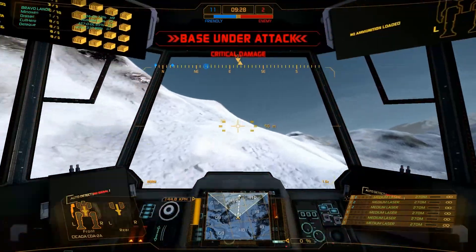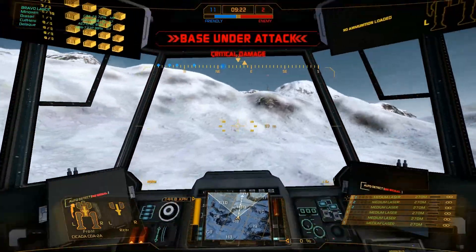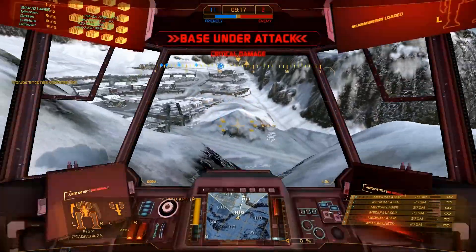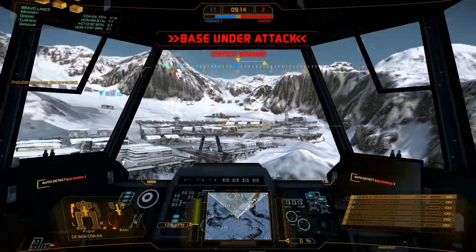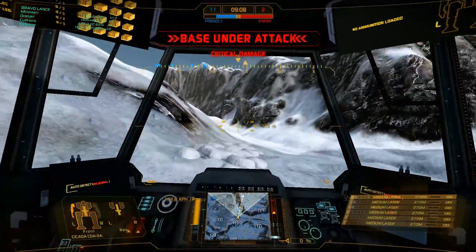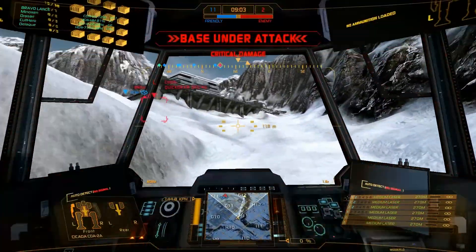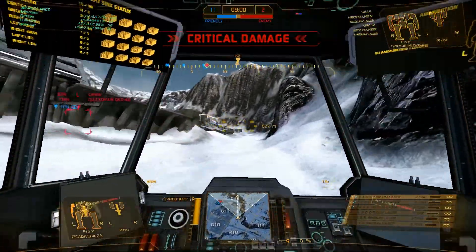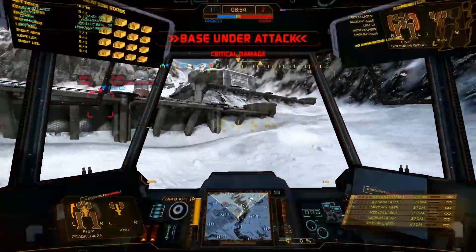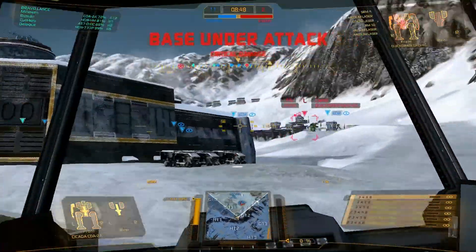Although our back armor is open. I've contemplated shifting a little bit of my back armor there, but the problem you run into with the Cicada is that it does kind of have a magnetic CT — it's not as bad as the Jenner. You know how hard it is to hit a Jenner's side torso. It does have a relatively magnetic CT. You can lose your side torso, but it's not very common unless you're running broadside after losing your wing or arm. I always call them wings on this little guy, because they're not arms — they don't have hands, they don't have elbows.